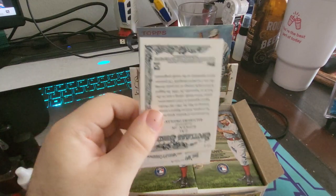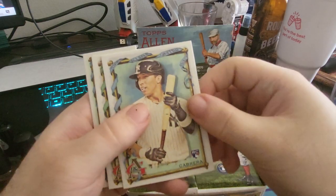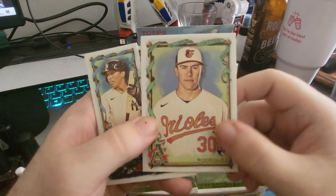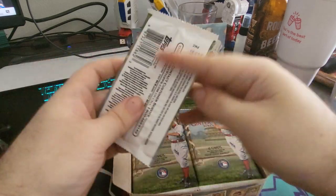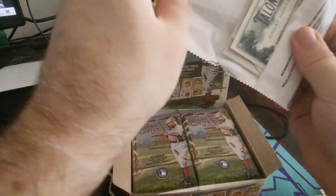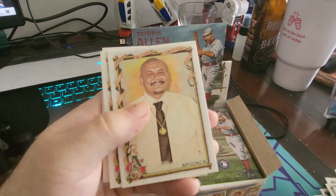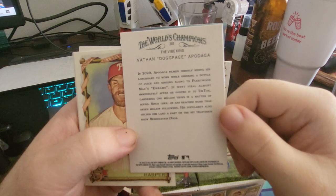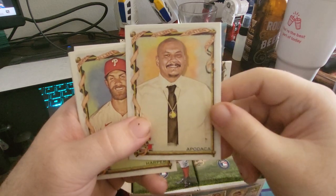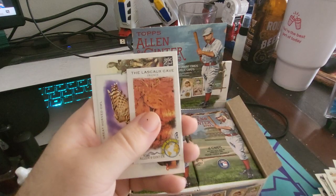I was watching some videos today of people opening blaster boxes and thinking about how I used to think those were so cool. I still remember — to be fair, they sometimes had some decent stuff in them. I remember when you could buy those little $5 packs or whatever — those guaranteed hits for $15, whatever. This is a TikTok star. So happy that he's getting cards. A green rookie. TikTok. Stupid.